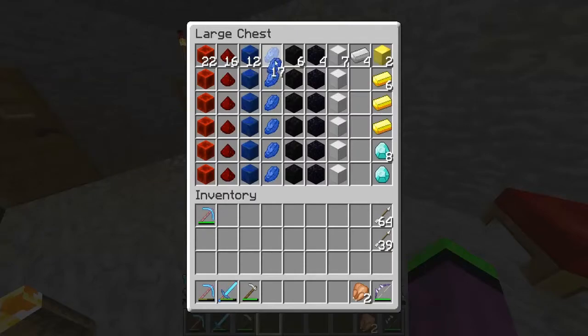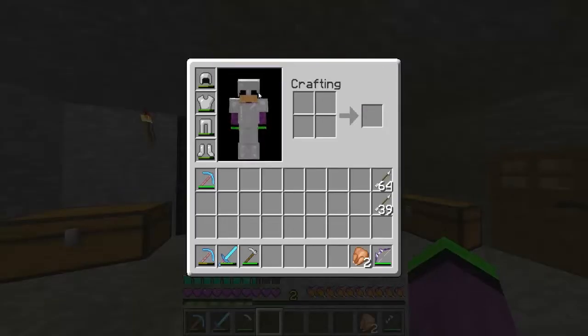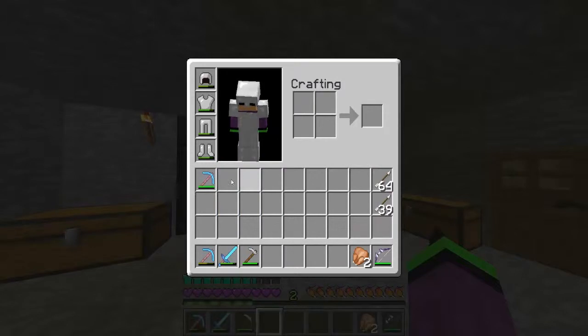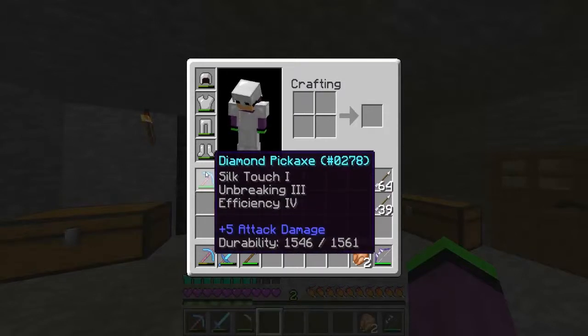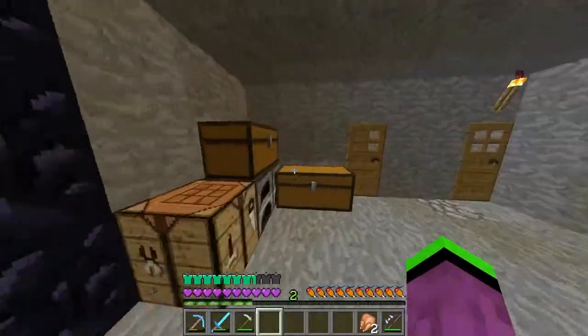Anyway, Jack got a really good pickaxe and everything but he's doing SMP with someone else now, so I'm just going to carry on here because I've got all my world here. He got a Silk Touch and Efficiency IV or V, I think. But this episode I think we should go and get some blaze rods.